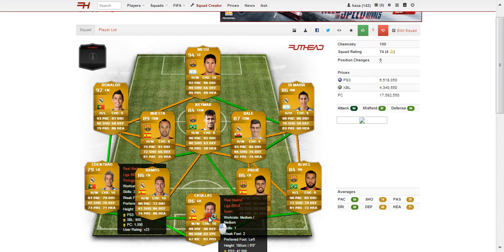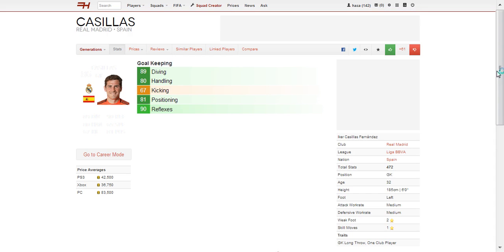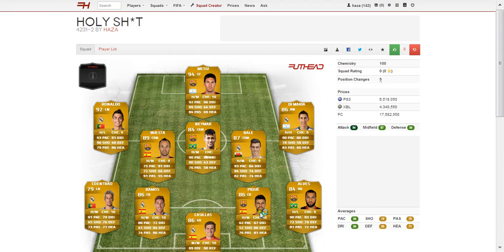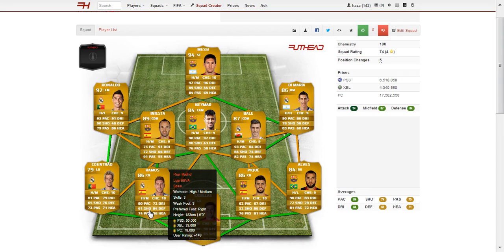Let's start with the keeper — we have Iker Casillas. Very, very good keeper in real life. Hasn't had a lot of game time in the last few months because Diego Lopez has been playing incredible. But his best stat is 90 reflexes, worst is 67 kicking, but just a very solid keeper overall. Going to cost you about 40k on PS3 and Xbox.